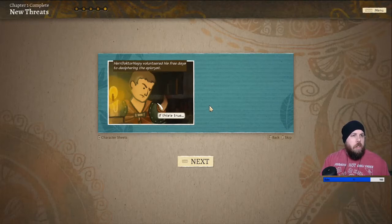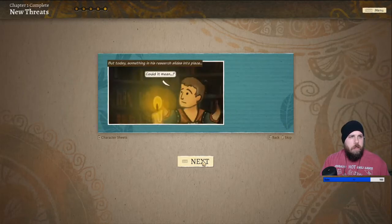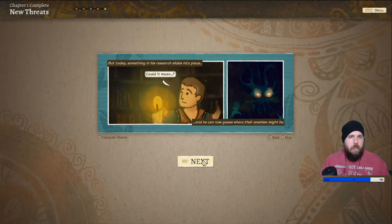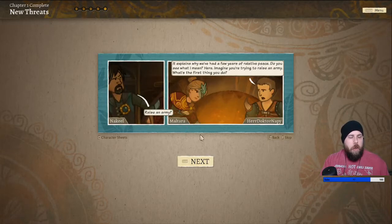Doctor volunteered his free days to deciphering the Epichrist. It hasn't gone smoothly and progress has mostly dripped along — the meaning of the weird stone remained inscrutable for years. But today, something in his research slides into place. And he can now guess where their enemies might be. It explains why we've had a few years of relative peace. Maltara just looks so angry.